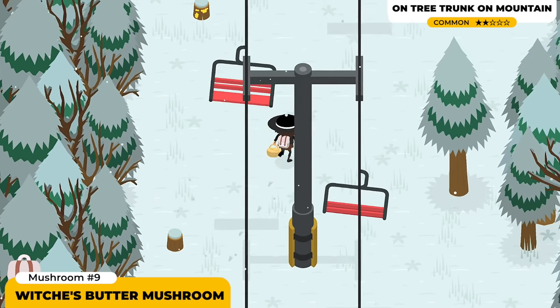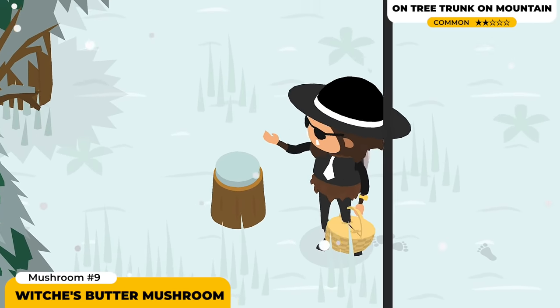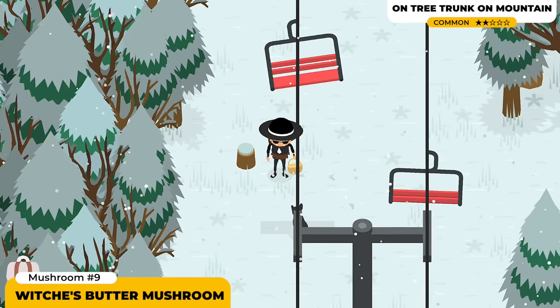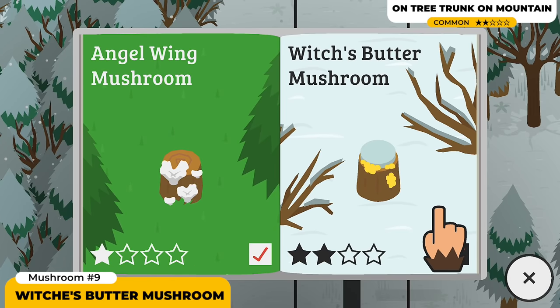Similar to the previous one, the next is the Witch's Butter Mushroom. This one has a yellowish color and is a 2-star mushroom, but it's pretty easy to find if you're looking through the wintery area. Just make your way to the first level of the mountain and keep on looking on the trees — that's all you gotta do.